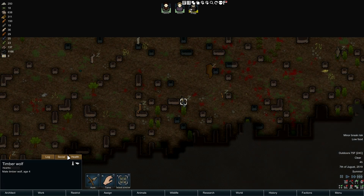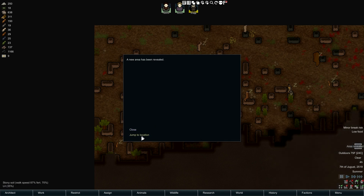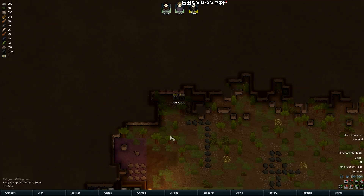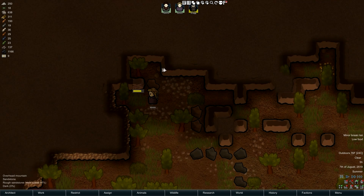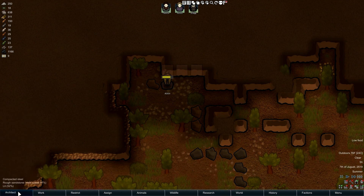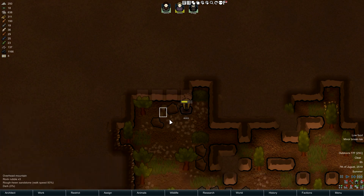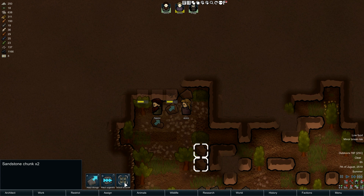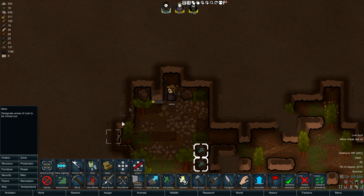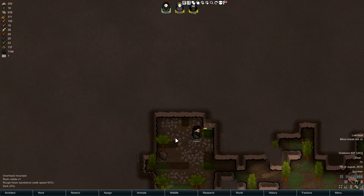Area revealed - that's just going to be a little dead space down there. Nobody's injured, more areas revealed, I guess we'll go check these out. More area, more and more areas, so let's just continue the mining. I want to find a nice flat spot. This mountain just keeps on going.